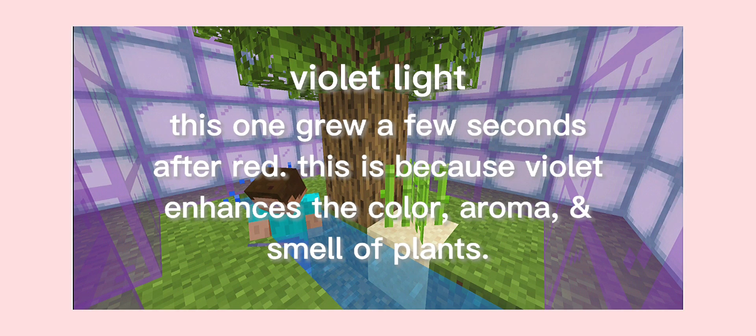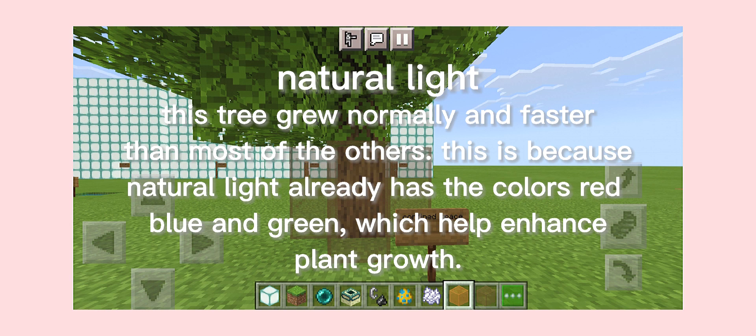This one grew a few seconds after red. This is because phytochrome enhanced the color, smell, and aroma of the plant. This tree grew normally and faster than most of the others. This is because natural light already has the colors red, blue, and green, which help enhance growth.